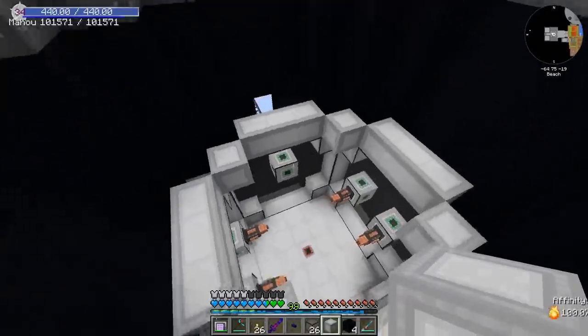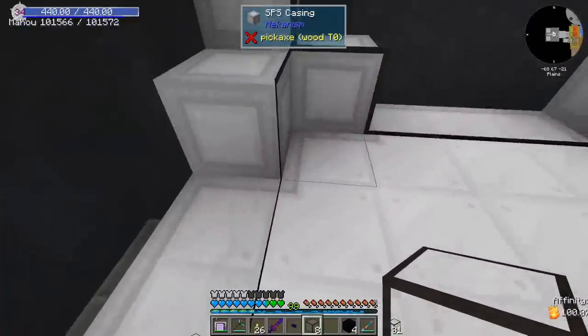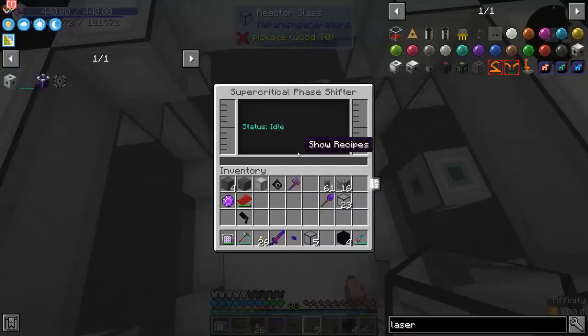It's almost done — we just have to cover the top. And by the way, the bottom does not have to be casing, it can be glass, but I just thought it might look a little bit better. Our multi-block structure has formed — we have the supercritical phase shifter.